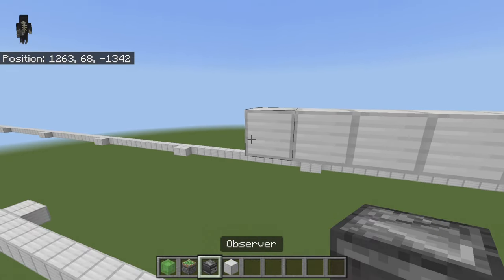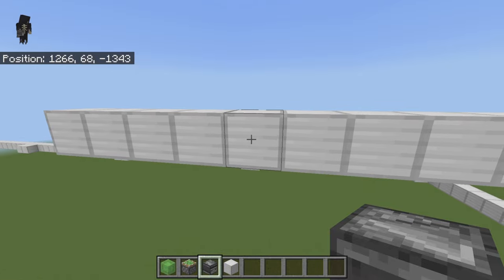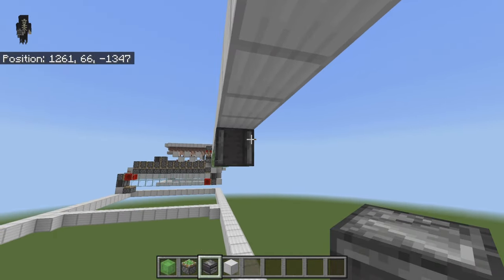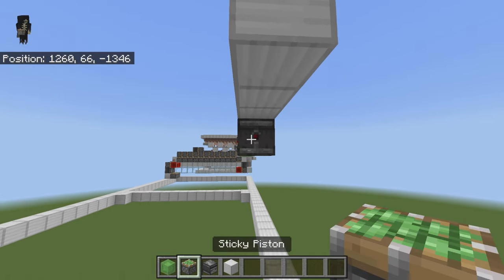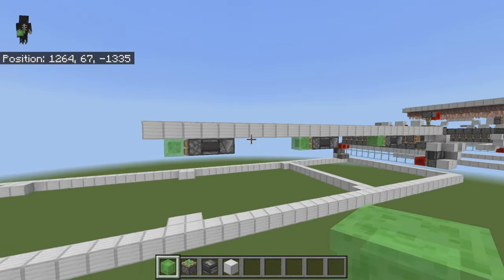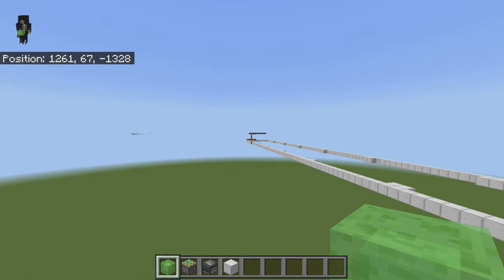Count five blocks in, come down below, place in an observer, place in another observer, then a sticky piston with a slime block on its face. It's pretty repetitive — it's the same thing over and over again. Do that all the way down to your pistons.